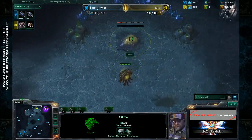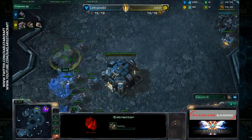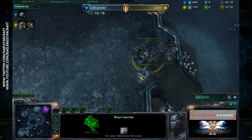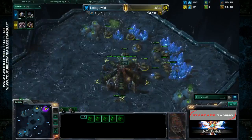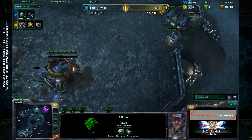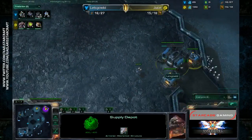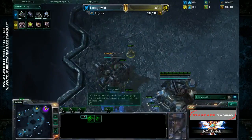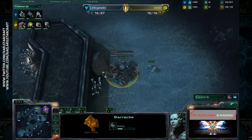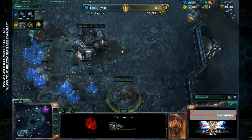Will Let's Go Wild go for a second barracks? We'll have to see. Juice has a drone in the main, stealing the extractor to keep his drone alive as long as possible - he wants to see if the second barracks goes down, because if it does he'll know to be in an extra careful defensive posture. The spawning pool is going down for Juice. Let's Go Wild is scouting around the map multiple times. I'd like to see a marine come out for Let's Go Wild to deny that drone. He's throwing down a proxy barracks to apply some early pressure.